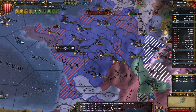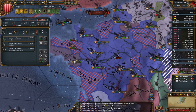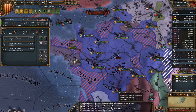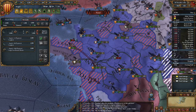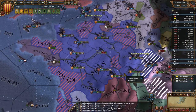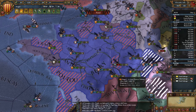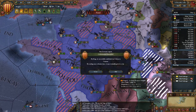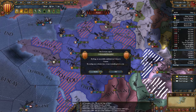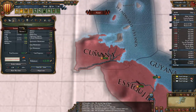I need 38 days for the diplomat to come back. These troops can make their way down there. Sieging up Nevers. Colonization in Kumana is successful.